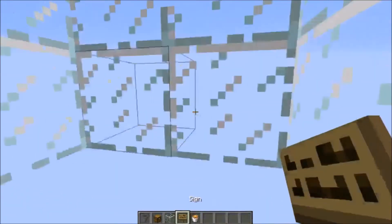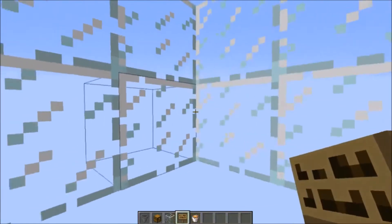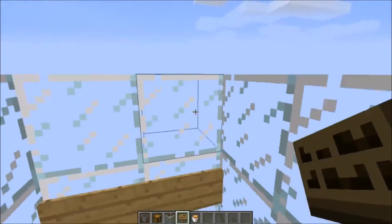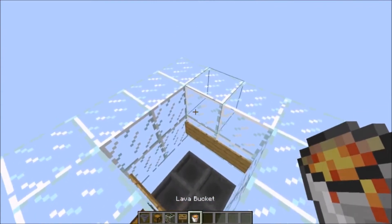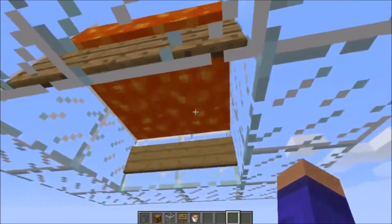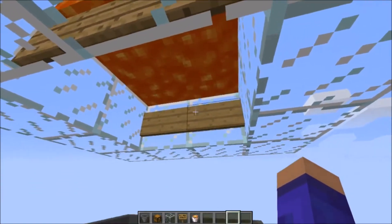Now we will make the killing part for the golems. It is very simple. Put signs on the lowest block. These signs count as a full block. Then put lava in one of the corners above it and it will spread around. It won't be able to fall through because of the hitbox of the sign. The lava will kill the golem because the golem is higher than 3 blocks and their head will be stuck in the lava.